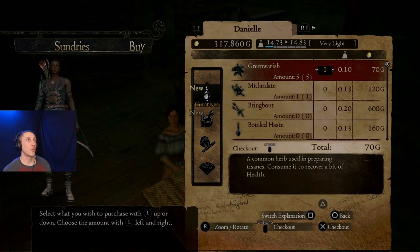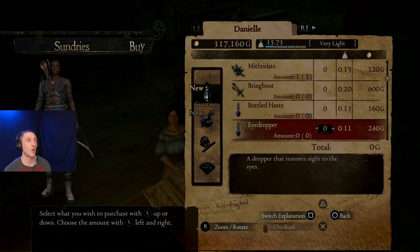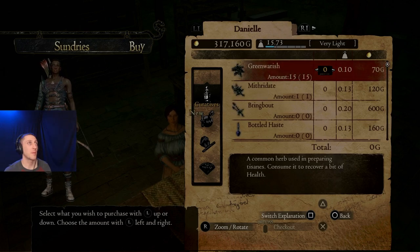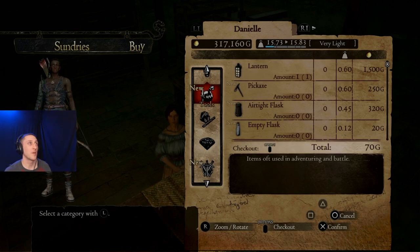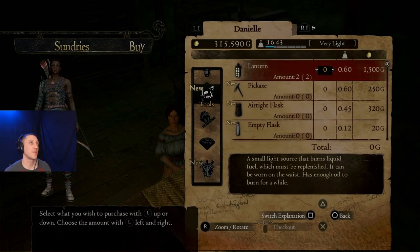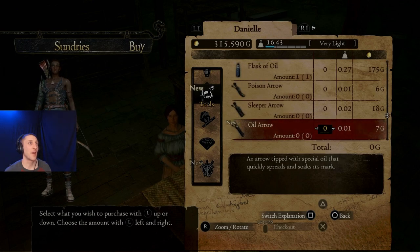Now I want to buy some green worrywort - just about 10 of them. These are your health packs, healing items. You can make potent green worrywort, and mix it with other items to create other brews. But that's the one we want right now. We need a lantern for sure - always have to have a lantern. The pickaxe is for mining, but we don't really care about that right now.